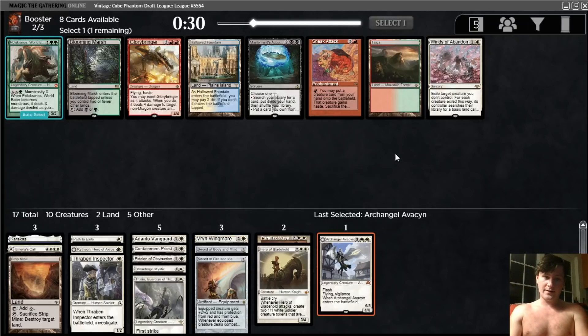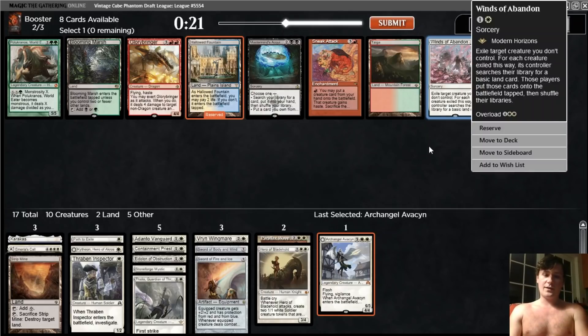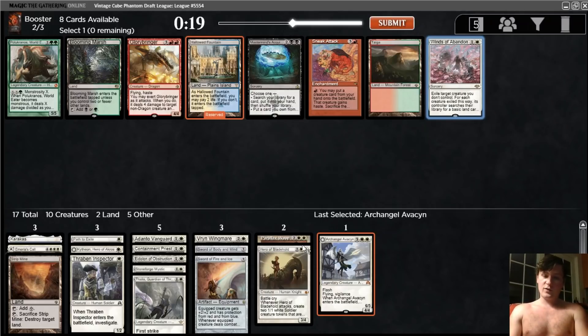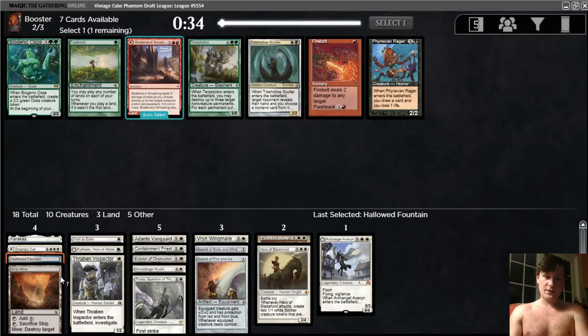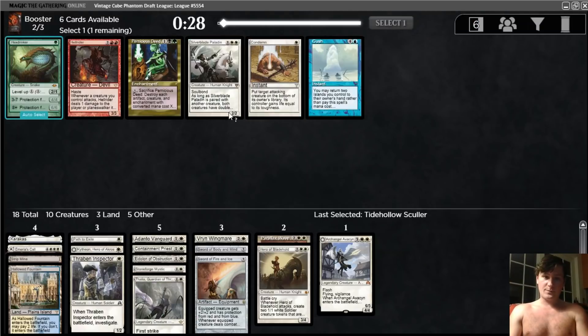Now, Winds of Abandonment versus Hallowed Fountain. Winds of Abandonment is okay, but I think I like taking the Fountain here. If we got a Time Walk or something, I would want to splash. I don't really want to be playing Winds of Abandonment — we already have Path, we have Parallax Wave, so we have some creature interaction. I'll go with a high upside pick of the blue mana. There's the Tidal — this is our original pack and it didn't have any other white cards, so I'm not alarmed that nothing came around. I'll take this in case we get really good fixing.